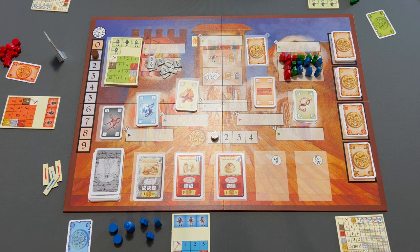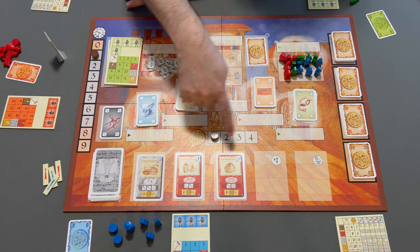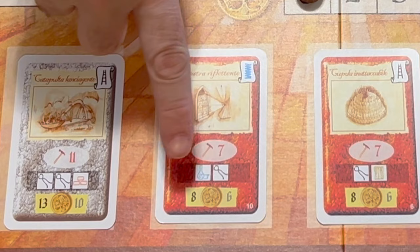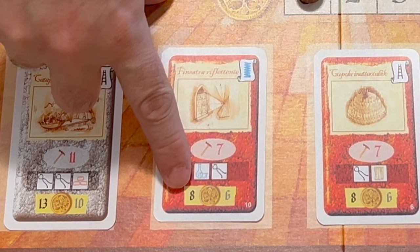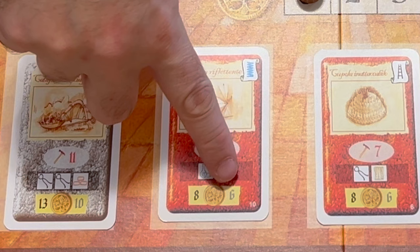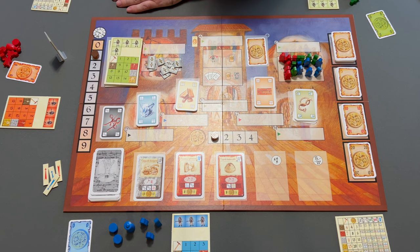Then you're ready to begin, starting with round one. The winner of the game is the player who has the most money. You will spend money during the course of the game, but you want to make money. The main way of making money is by completing inventions — this icon and the numbers next to it show how much money you get: the larger number if you are first or tied for first, the lesser number if you complete it on a later round.